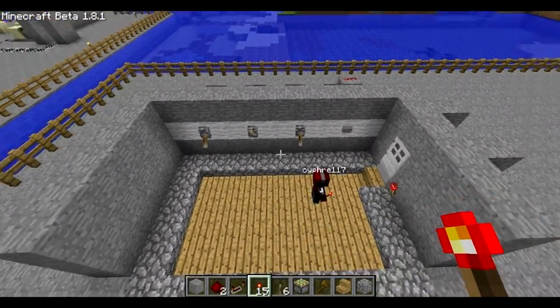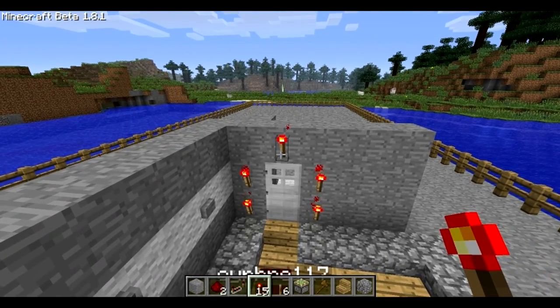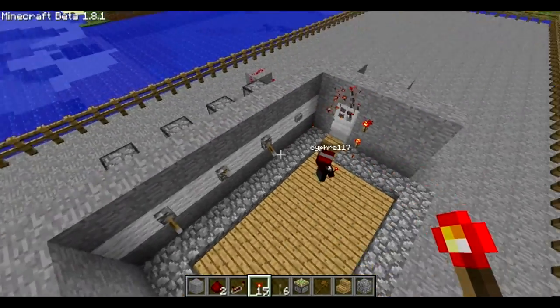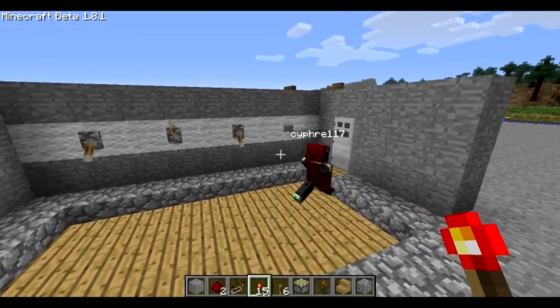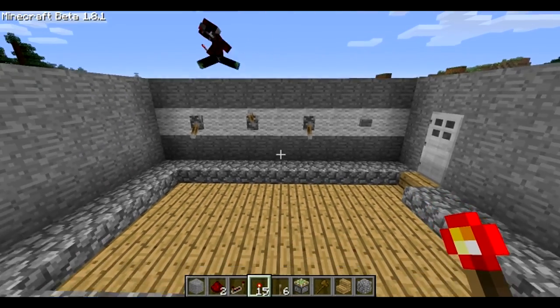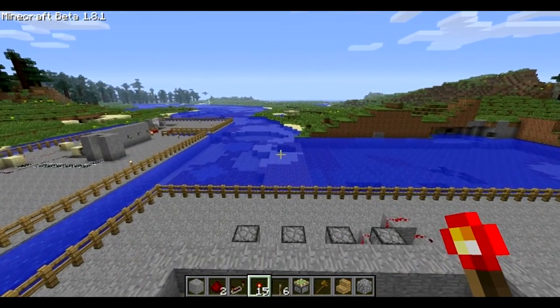It's also worth noting that placing redstone torches either side of the door and above the door aren't going to open it. So that's about it for this quick video showcasing our compact combination lock. If we get enough response — enough likes or comments on this video — we will make a tutorial on how to do it. I reckon 10 likes. Thanks for watching guys, goodbye.